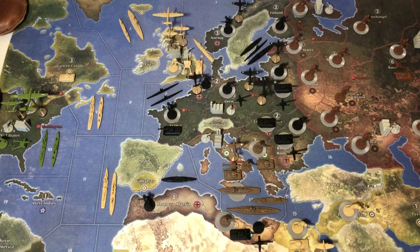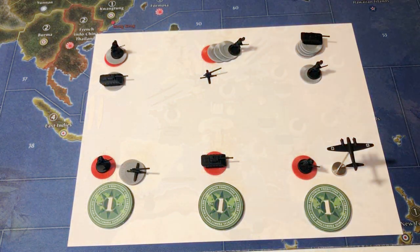With all that out of the way, let's get to the first phase in Germany's turn: purchasing units. I've gone ahead and laid out six potential purchase options for Germany's first turn. The most common purchases I see when I play others are seven infantry and two tanks, or nine infantry and one artillery.